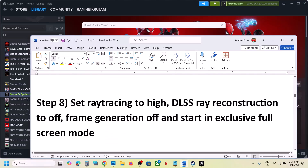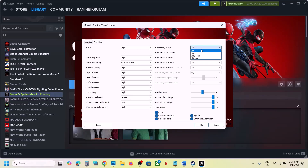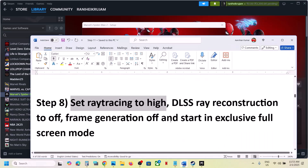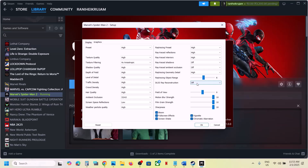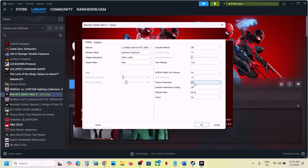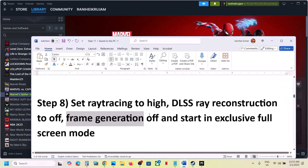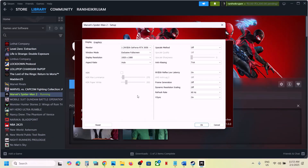The next step is to set ray tracing to High — this has also worked for many players. Go to the Ray Tracing Preset and set it to High. Then turn off DLSS Ray Reconstruction, make sure Frame Generation is also off, select Exclusive Full Screen, click OK, and launch the game and check.